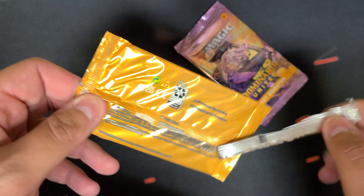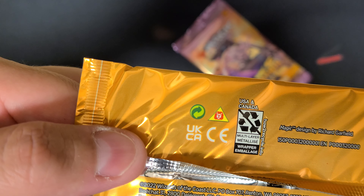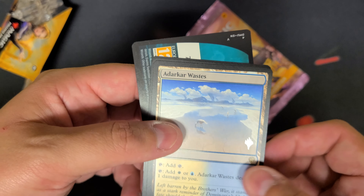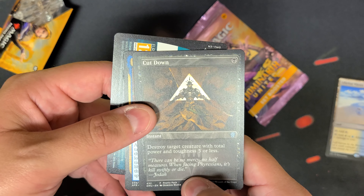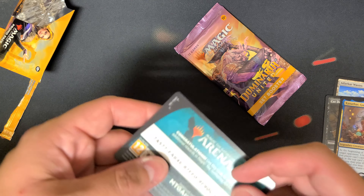Let's start off with the promo pack. Ekadar Wastes with the promo stamp, Cut Down promo pack. Oh, it's a boy again — I think I might already have him in promo.